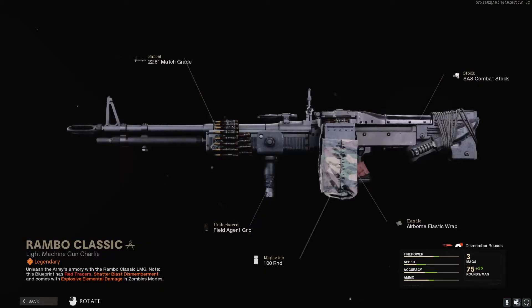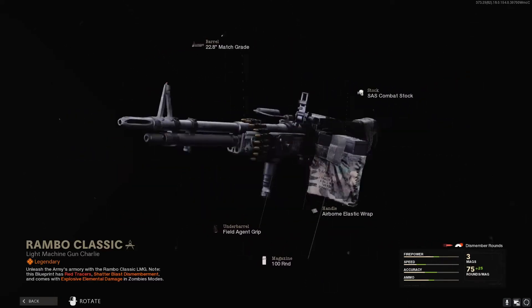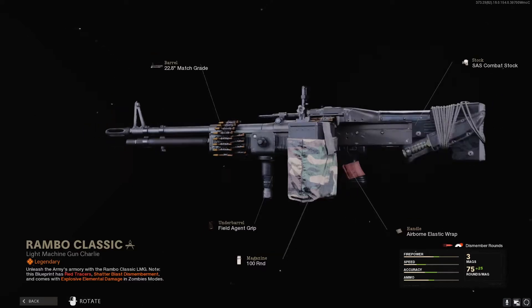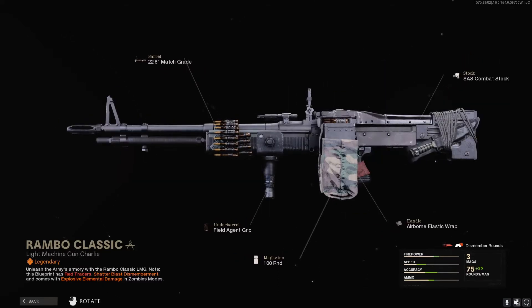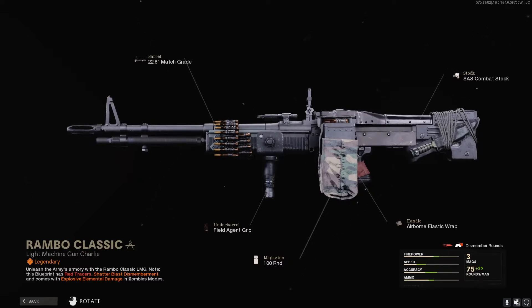Then you have the Rambo Classic — everyone knew he was going to get an M60. It's nothing special, but I like the bullets wrapped around it. It's got his bowie knife strapped to the back and a nice 100-round magazine cover. Other than that, there's honestly not much special going on with it, besides it has red tracers — which I guessed. It's also got shatter blast, dismemberment, and explosive elemental damage in Zombies.